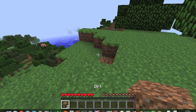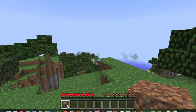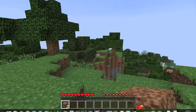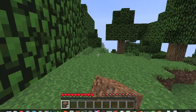Your inventory is accessed by pressing E on your keyboard — press E and it brings up the inventory screen. You can manage your armor, craft items, and rearrange your hotbar. This is your basic inventory, crafting area, armor slots, and hotbar.